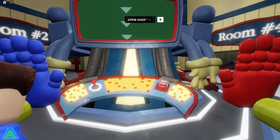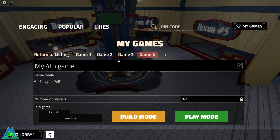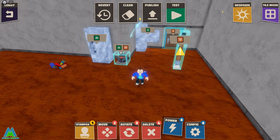The next question is how to change the name of your game. Go back to the lobby, head inside to the terminal, find the game you want to rename, and type the new name in the box. Hit Enter and you'll get a confirmation prompt — click Yes and your game is now renamed.